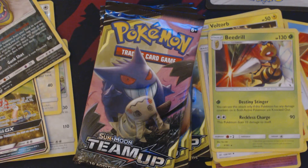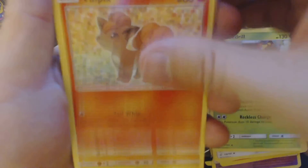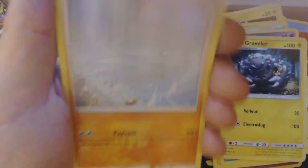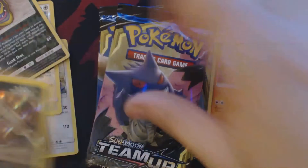Pack number four. I've never seen a box with this many cards packaged upside down, and this is a good box — it came from a PTO. We've got here: Vulpix, Joltik, Blitzle, Squirtle, Tentacool, Grass Energy, Alolan Graveler, Brock's Grit, Pupitar, Reverse Hollow Brock's Grit, and Holographic Absol.